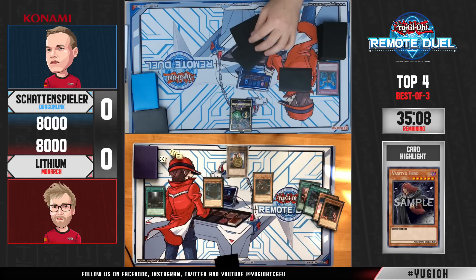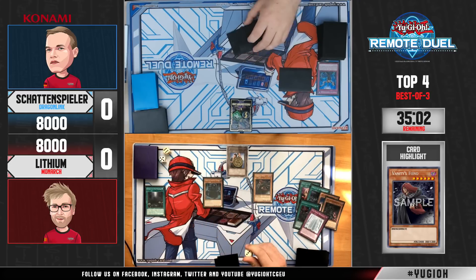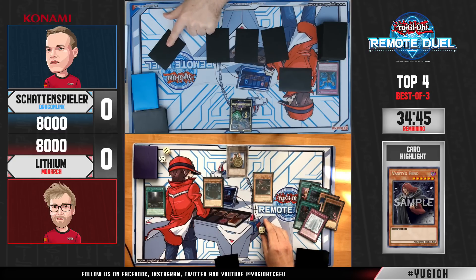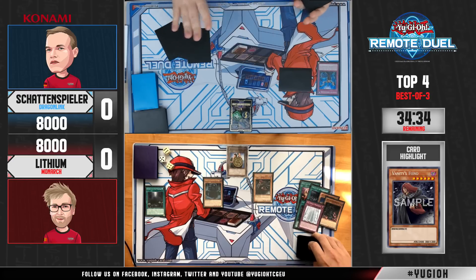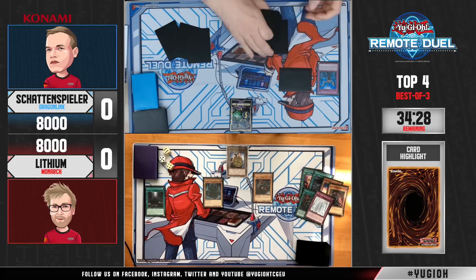This is what the deck looks like when you draw the nuts. Since he's playing one copy of March of the Monarchs, that would be game-ending — if you get March down it protects Vanity's Fiend from being targeted and you cannot use Impermanence on it anymore. He's now shuffling back one card with Erebus. Schattenspieler is pulling a card back into the deck, and once again Lithium is showing us how powerful this deck still is in 2020.